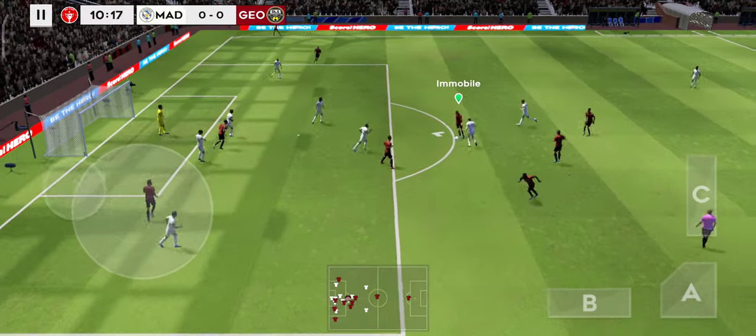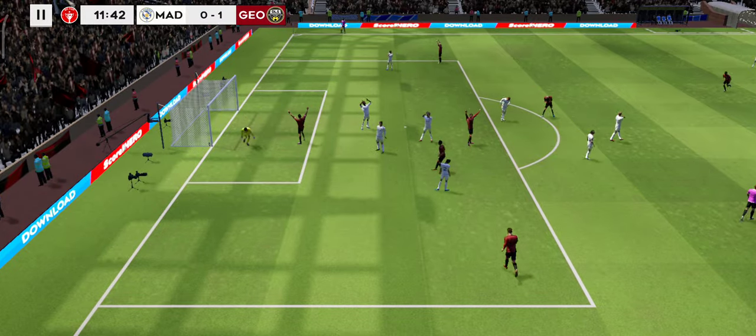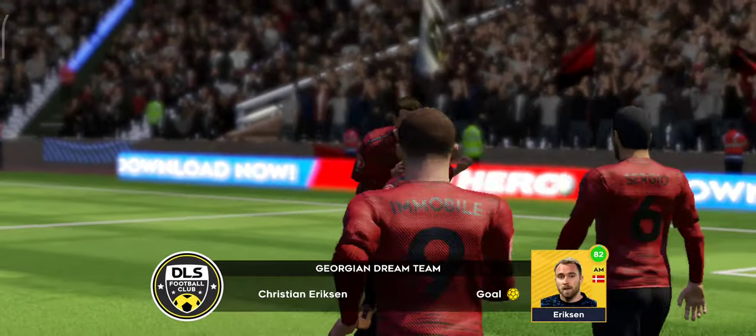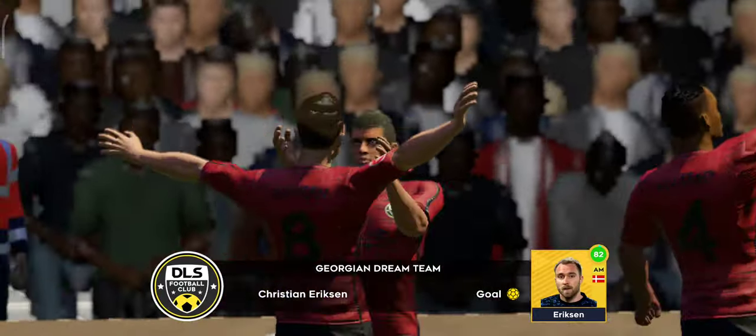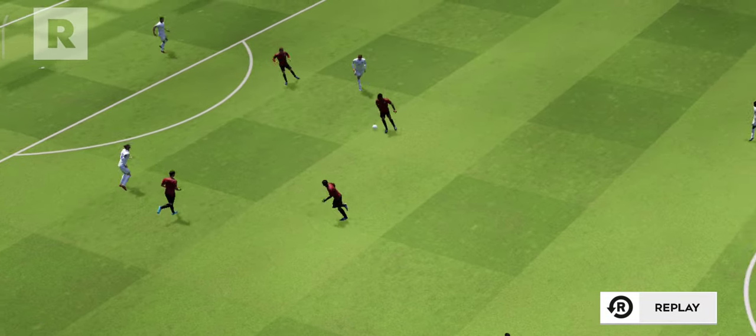Militao in possession. Great chance here. And his shot is blocked. Great technique — great goal! He finally found the back of the net with a hint of good luck off the woodwork. The player won't mind though, as he grabs a goal for his team.